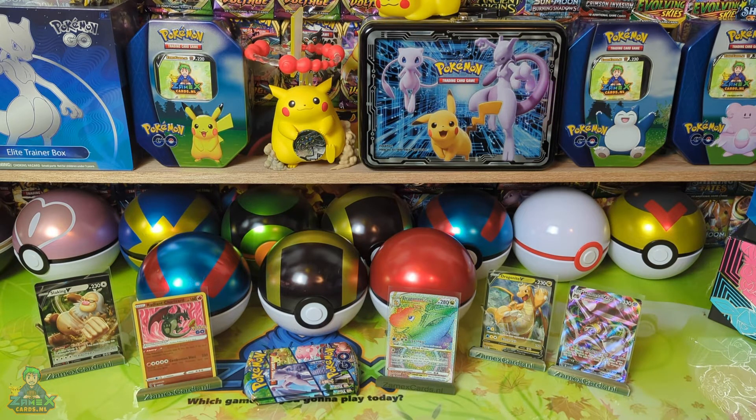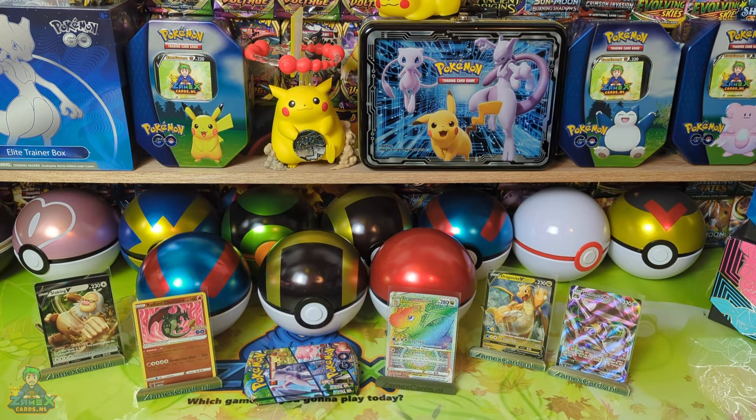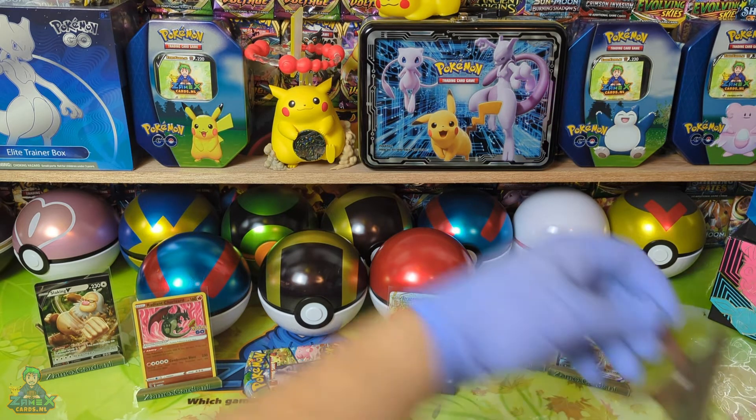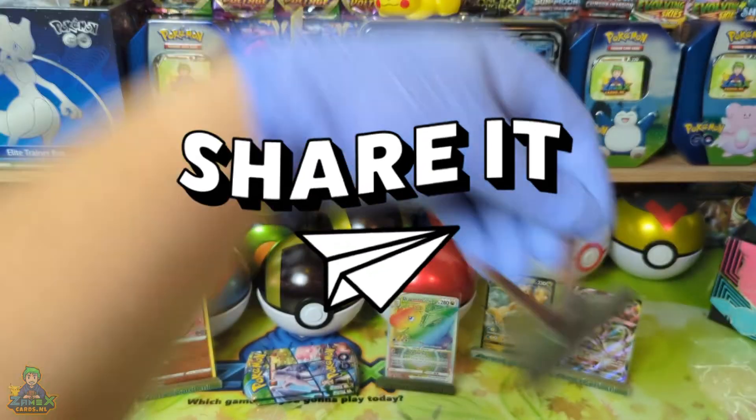Wil je nou nog zo'n mooie tinbal hebben? Ga naar Zamekskaart.nl — daar zijn ze nog te koop. En we hebben natuurlijk veel meer leuke items: heli-trainerboxen, boosterboxen, tinnetjes, blisters, verzamelboxen — verzin het maar. Ga naar Zamekskaart.nl. En onze Zamekskaart stand is natuurlijk ook te koop op Zamekskaart.nl. Hartstikke leuk! Voor nu bedankt voor het kijken en tot laters.